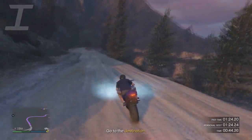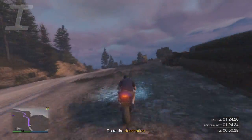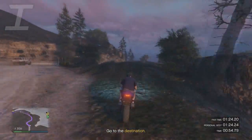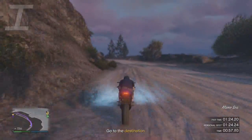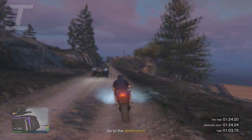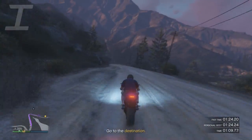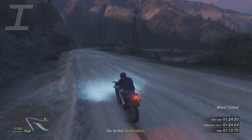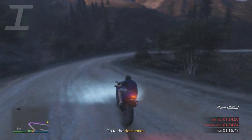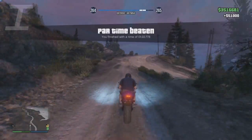You want to make sure you complete the time trial under the required time — I only did it by a few seconds. Once you do it, you'll get a 50k payout. The part that makes this a glitch is that you put it into your bank, then go into your second character, do the time trial again, put it into their bank, and transfer it back to your first character's bank account, since both characters share the same bank account.